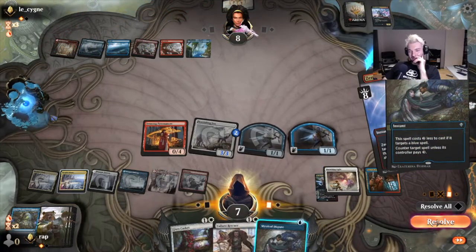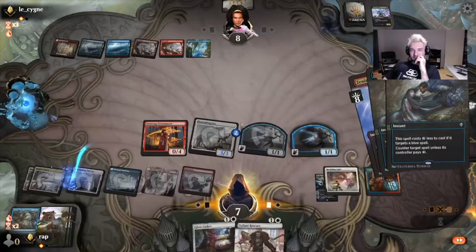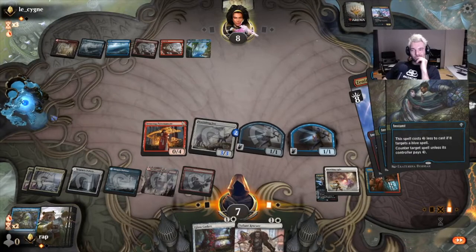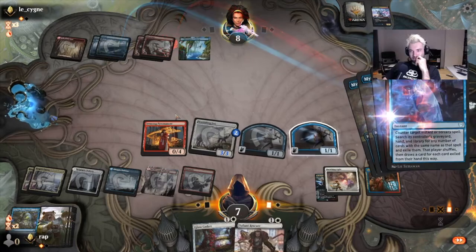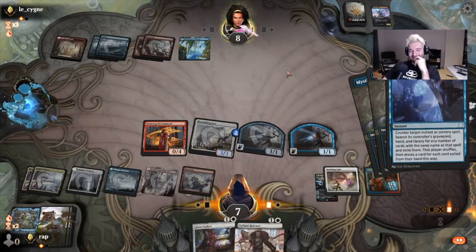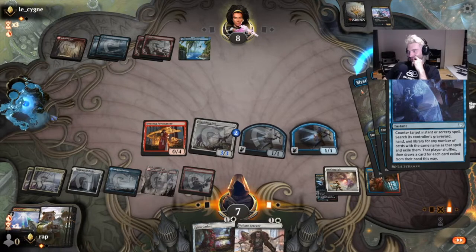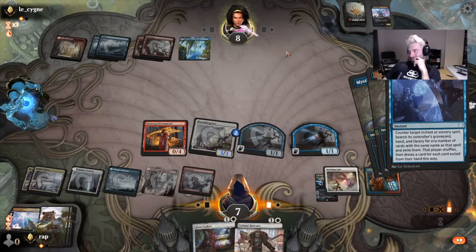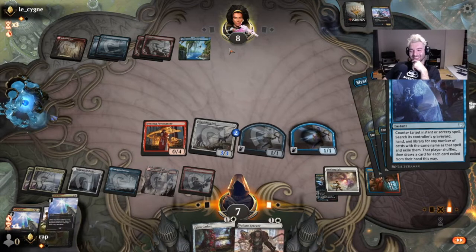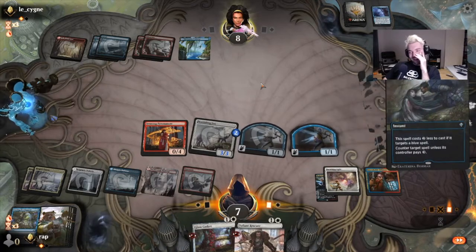Yeah, one, two, three — this doesn't work. Unfortunate amount of mana. I'll make you tap out though. Oh my god, I just got obliterated. The Test of Talents on the Zenith Flare. Sheesh.